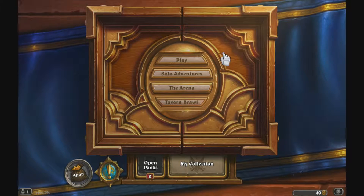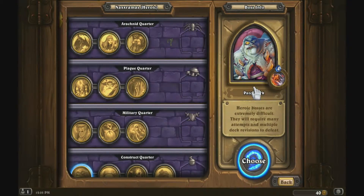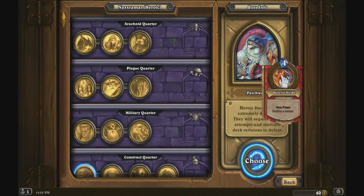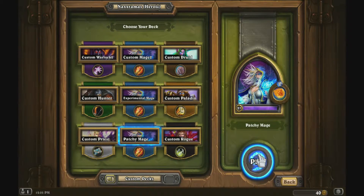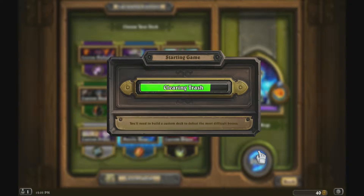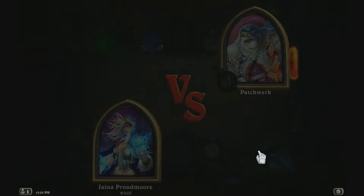Hey guys, this is Greg from The Trading Post here with you again playing some Hearthstone. Today we're gonna mix it up a little bit. We'll do some solo adventures — we're going to grind down some heroic Patchwork. As you can see, Patchwork has a hero power that costs four and allows him to destroy a minion of his choice on the board, and I'm going to attack him today with a mage.